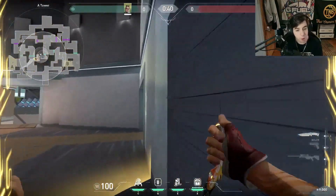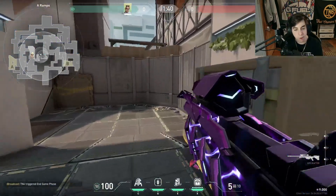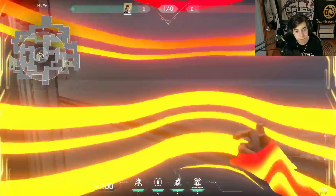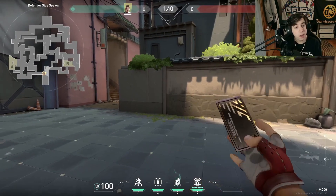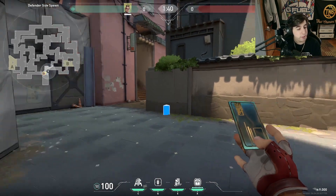It's best if you have a teammate holding mid too. The whole goal here, off rip, is to run down, hold main, and if you see nothing, you're in mid before they can even swing market — and you can pick up a second angle. Because the range on this TP actually increased, there's going to be a pretty wonky fast rotate setup.